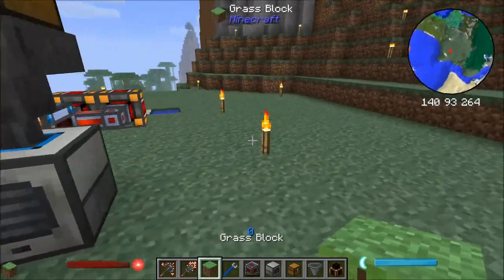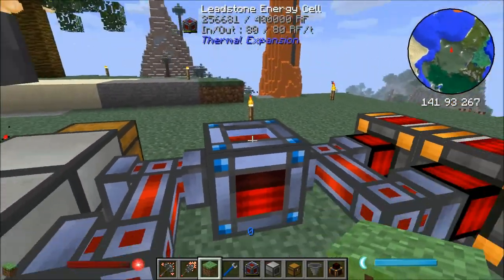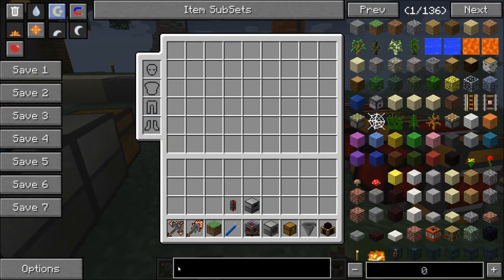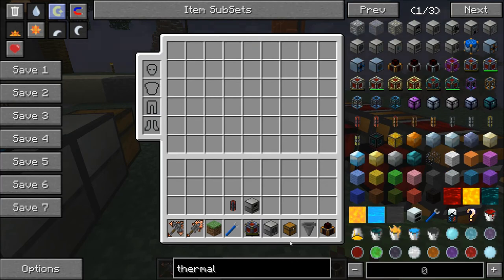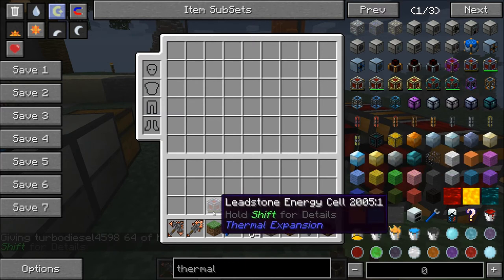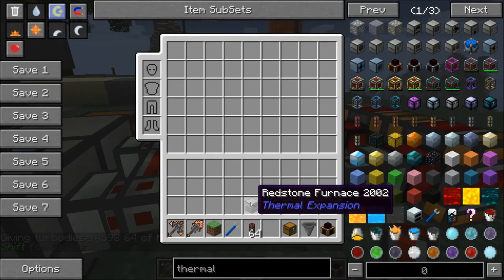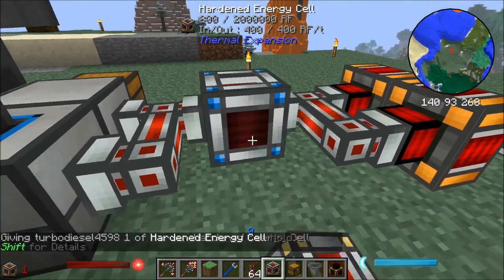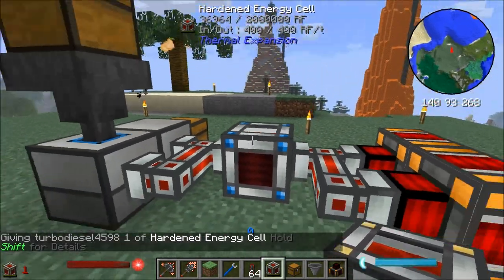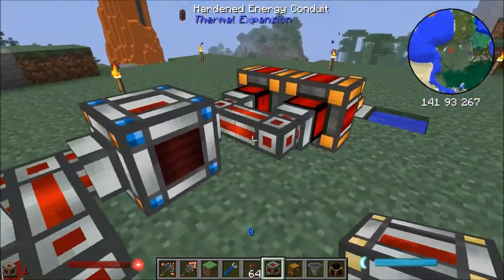So now let's move on to the more advanced stuff. We're going to need some more steam dynamos because we're going to need more machines and more energy, and therefore we're going to have to get rid of this whole leadstone system altogether — so let's get rid of it all. We're going to need some hardened energy stuff. We're going to need to go into hardened energy conduits and put those down. And we're also going to need our hardened energy cell. Let's set the output for this. So now we've got power flowing through the system again, but we've got a better energy cell and we've also got these hardened energy conduits.